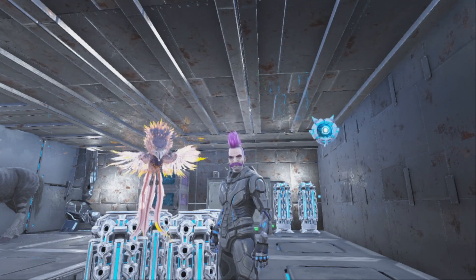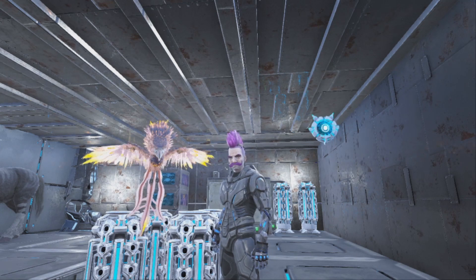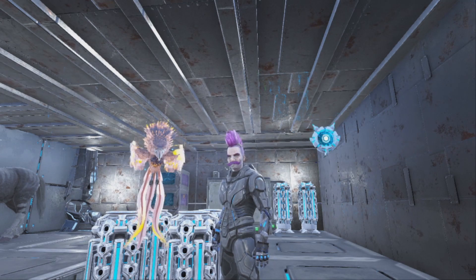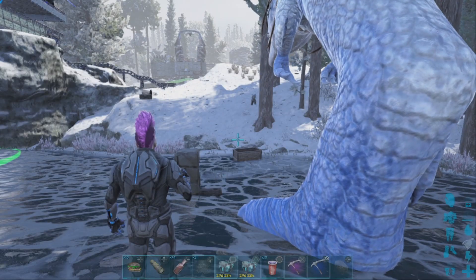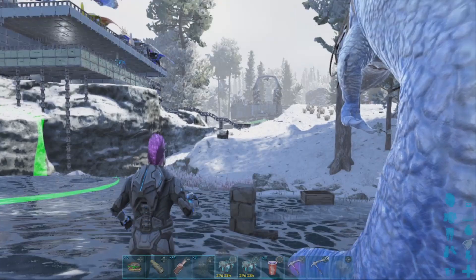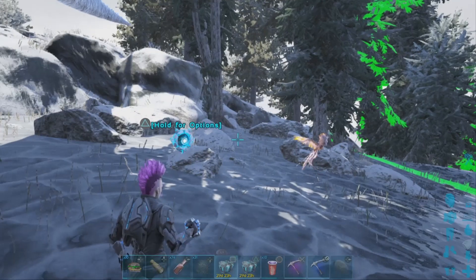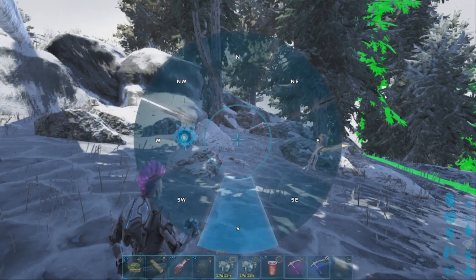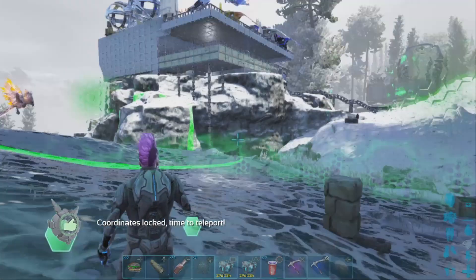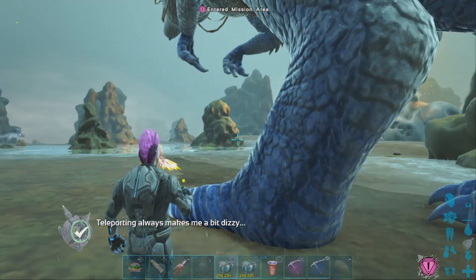What's up everybody, it's your boy Poe, welcome back to my channel. Today I'm gonna show you the best method of farming hide on the map Genesis. For this mission the only thing you're gonna need is a Giga, and once you're ready to go just look for your Elena and teleport to the back sound — that's the closest to the mission we're gonna do.